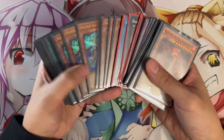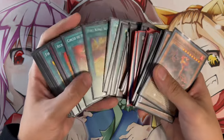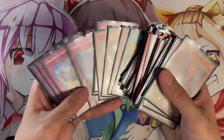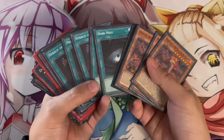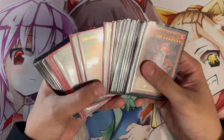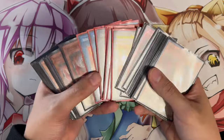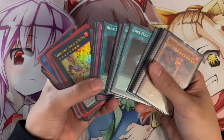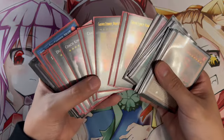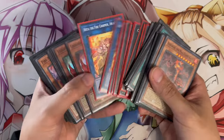I'm actually shocked how powerful this deck is just right out of the gate with three structure decks. Having access to hand traps like Droll, Imperm, and Judgment, plus a full side deck with all these cards, is really powerful. Honestly, if you want to keep it as budget as possible, just pick up a few extra deck cards — you don't really need to add anything to the main deck or side deck. This deck is actually insanely powerful.